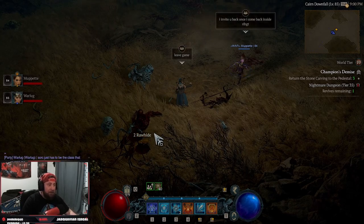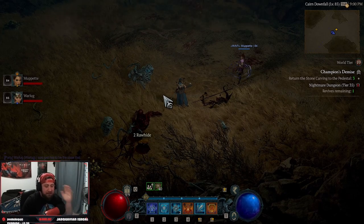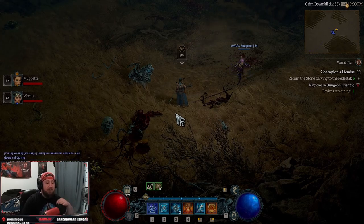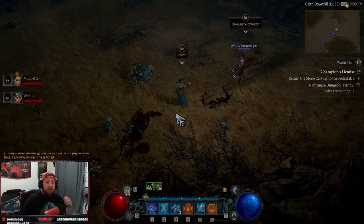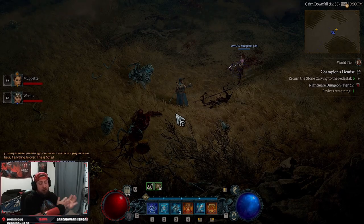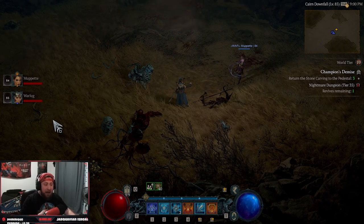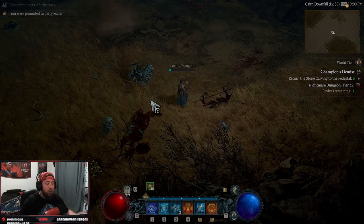They'll leave the game and then invite you right back in — we're doing this live so you guys can see it. What's going to happen is this will break us out. They are going to leave the team — do not leave the game. You'll get pushed out of the dungeon, and then the person who is now the party leader is going to invite you back in.